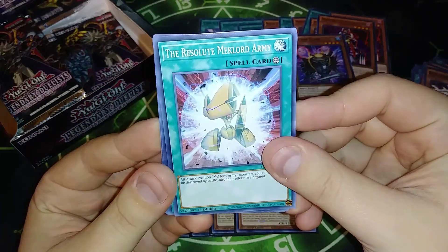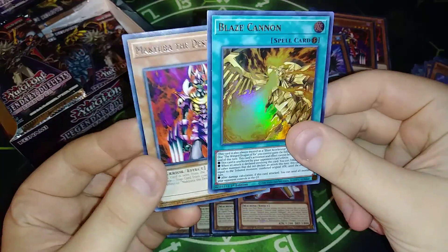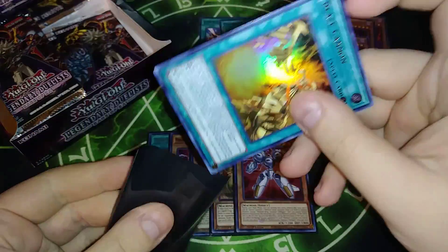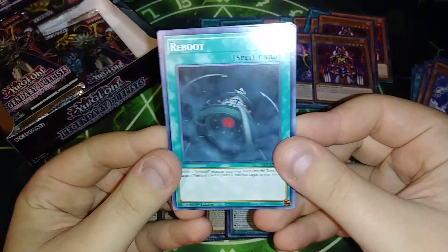We got the Mechlord Army, Boon of the Mechlord Emperor — which I don't think we've pulled yet — Weiss, and we got another Blaze Cannon. Hey, another Blaze Cannon — that's only the second Ultra though. Blaze Cannon's not a bad card at all. Hopefully I don't pull like eight of them, because I've only pulled two Ultras and that's one of the two.